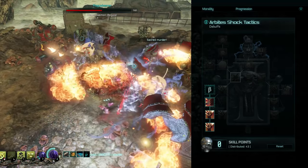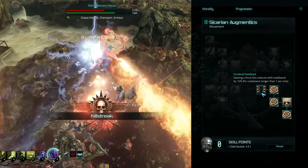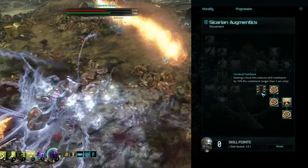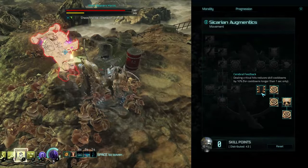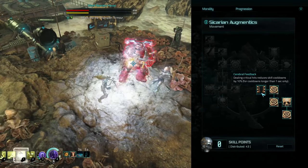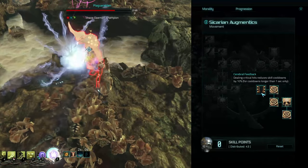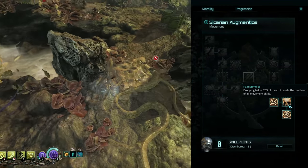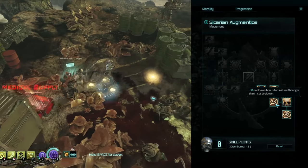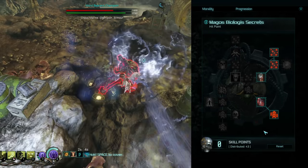I've gone into the movement speed tree — I'd say go into this last — but the key node is: dealing critical hits reduces skill cooldowns by 10 percent for skills with a longer than one second cooldown. It's handy for big boss duels, taking down sentinels and dreadnoughts. It means you can spam your armor ability more often and just use everything a bit quicker. Having a good critical hit chance is really important here — once you're up around 40 to 50 percent crit, this makes a big difference. There's also nine percent cooldown reduction for three points from the movement tree, which is okay but not essential.